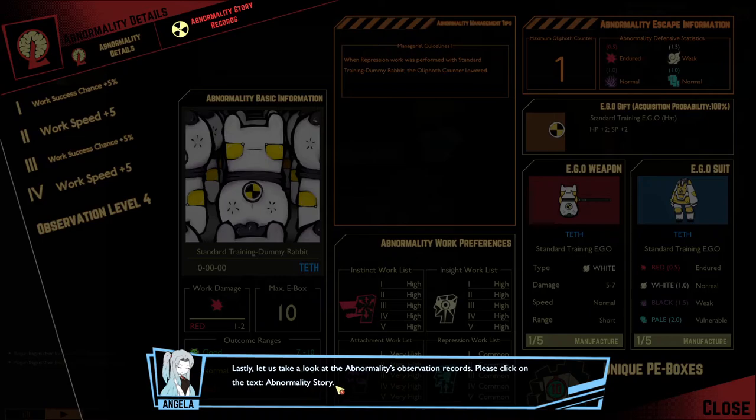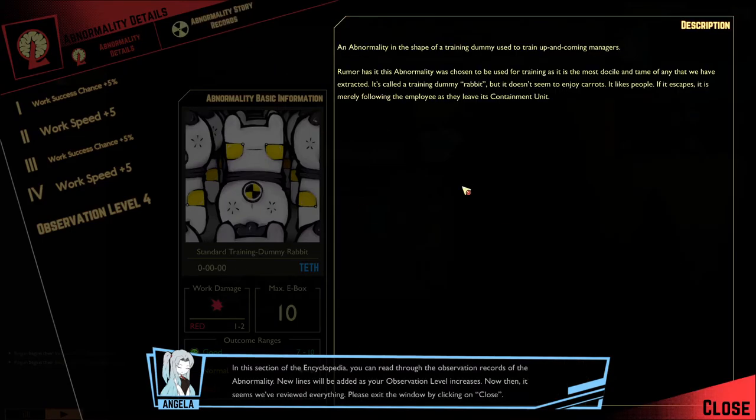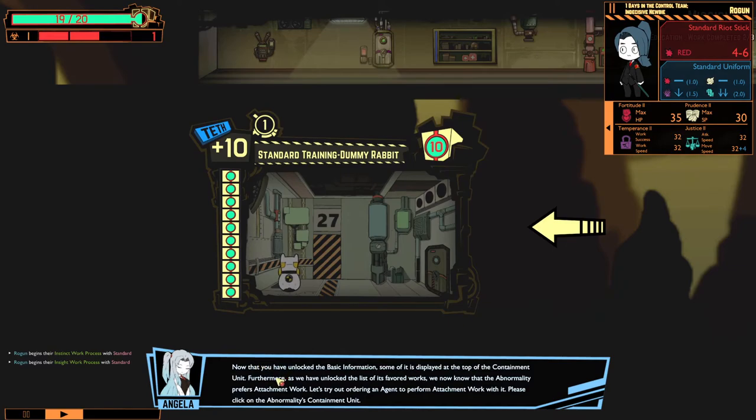Here you can view the ego gifts that an abnormality may present to an agent. Each time an agent finishes the work process with the abnormality, they will have the possibility of receiving the ego gift displayed here — please note that the chances tend to be rather slim. Ego gift acquisition probability: 100% — Standard training ego hat, HP +2, SP +2. Let's take a look at the abnormality's observation records. In this section you can read through the observation records, with new lines added as your observation level increases.